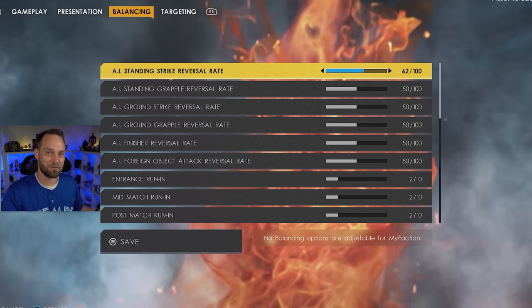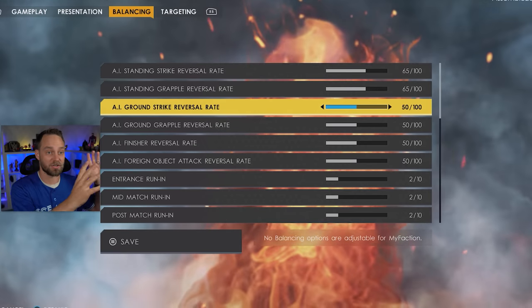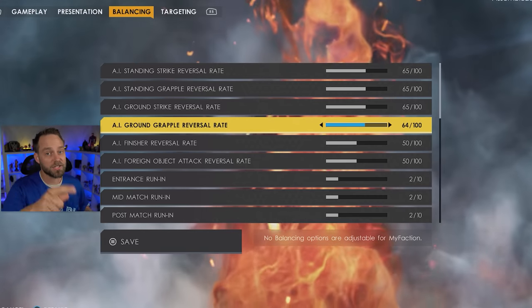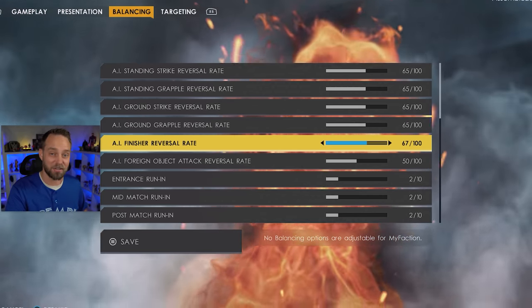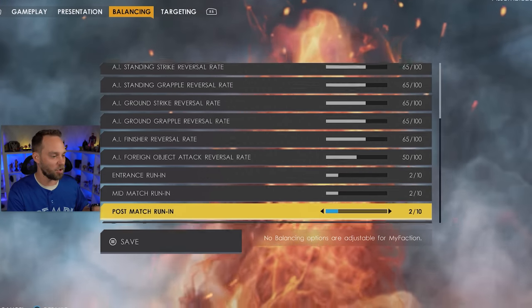For the AI balancing, this is kind of up to you — play with it and see how you like it. I've changed a lot of these settings up to about 65%. There are a ton of other content creators out there with settings for different classes like cruiserweights and heavyweights. I'm just showing you what I have set up to make things more challenging on Legendary. For entrance run-in, mid-match, and post-match run-ins, I've turned these all the way down — I really don't want this to occur that often.